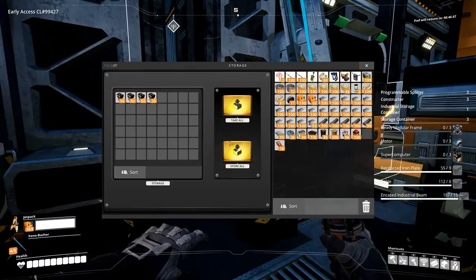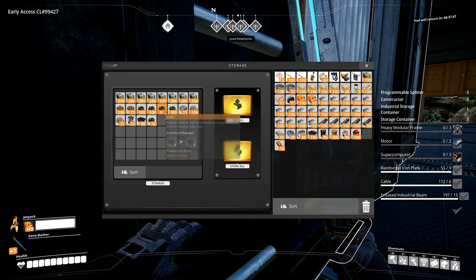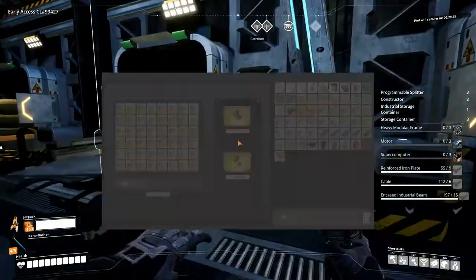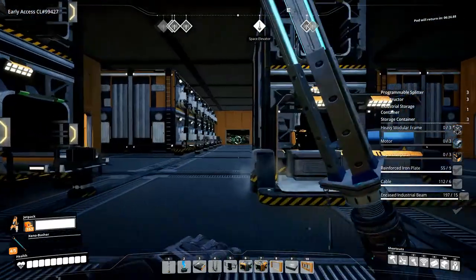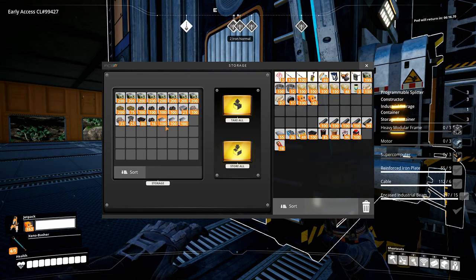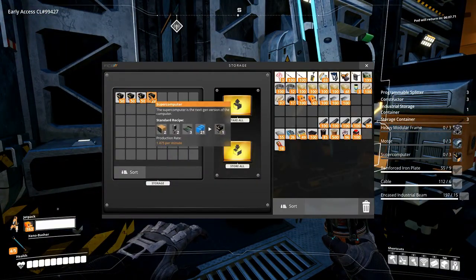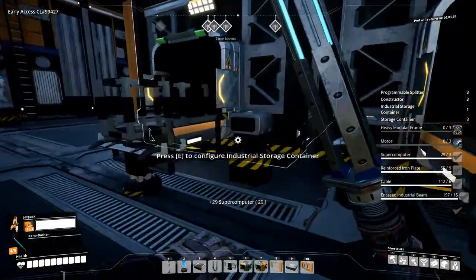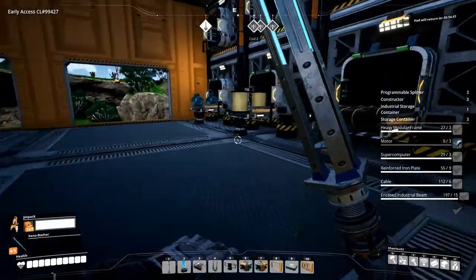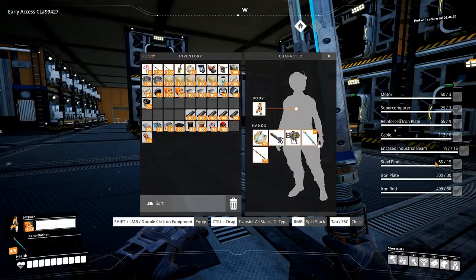Supercomputers — I don't know why I did that. I'm going to need some more space. I don't need all of those plates. Let's put 300 and then space to rest. Let's see... supercomputer. Sure. I need to figure out if I have engines elsewhere. What else do I need? I don't need anything more.